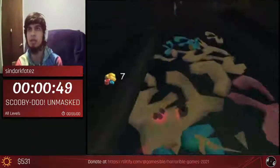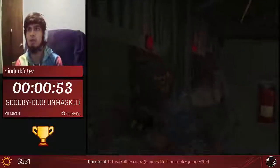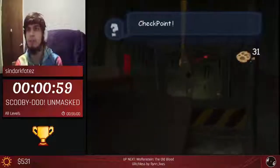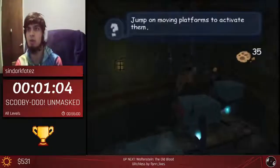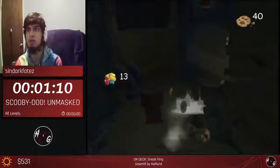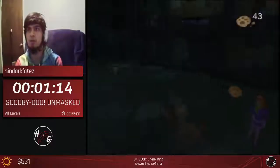Right now this is basically a tutorial level explaining mechanics. Clues will be given to Velma as she'll be opening stuff in the hub worlds - in this one she'll open a door for us. We go down this Mubber slide, skip Fred's cutscene, and jump on this camera stand so we can get to the zip line a little bit faster.